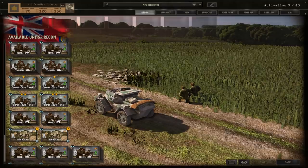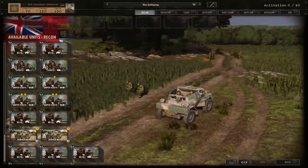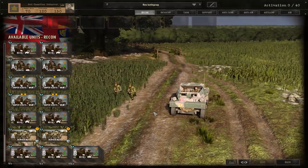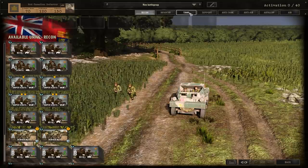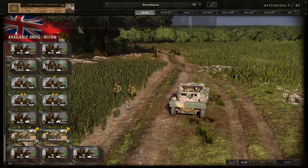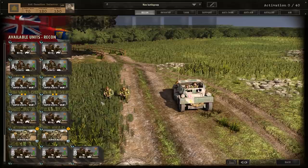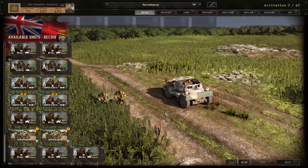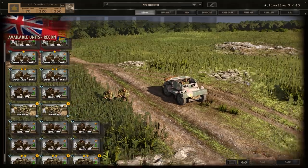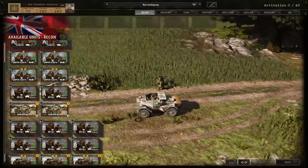Comrades, welcome back to the Discerning Gamer. We're here with the fifth and final part of our Steel Division tutorial series, which is focusing on division deck creation. If this is the first part of the tutorial you've caught, it might not be a bad place to start, but I have covered the fundamental gameplay mechanics in the preceding four episodes, and the first episode shows you basically how to start a game off without getting pantsed in the opening moments, so you can jump in and have a play before digging deep into the division you want to play and how to put that deck together.